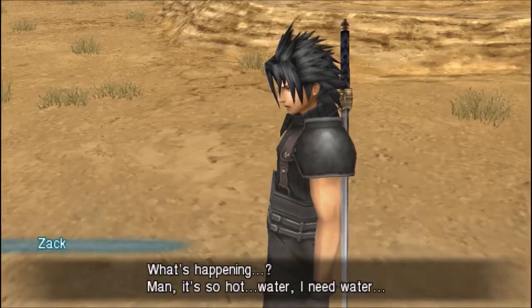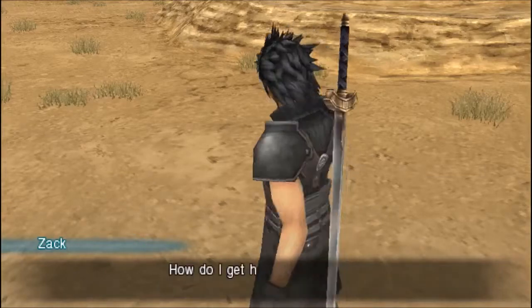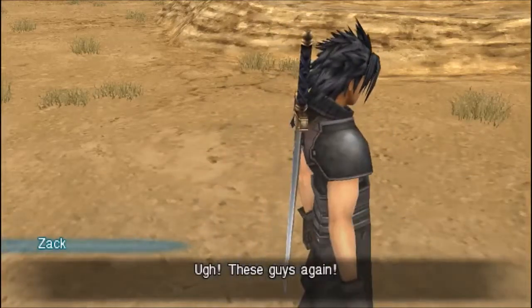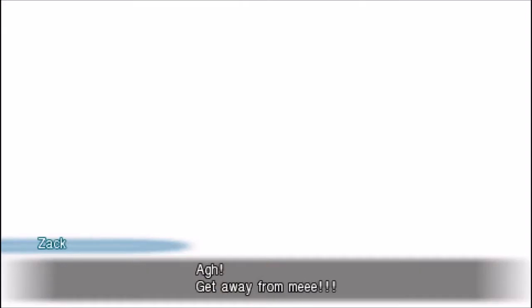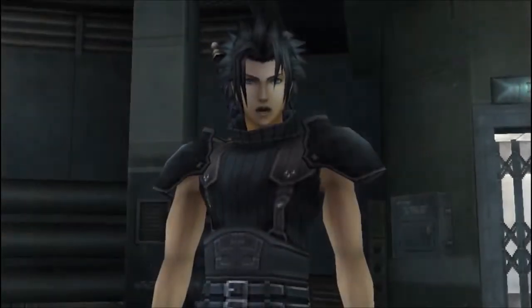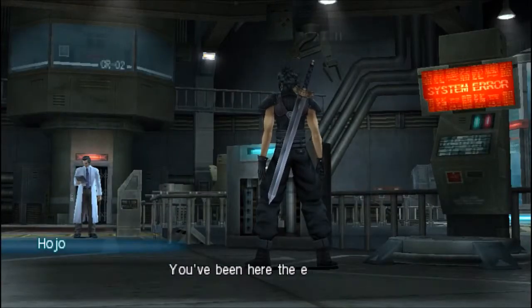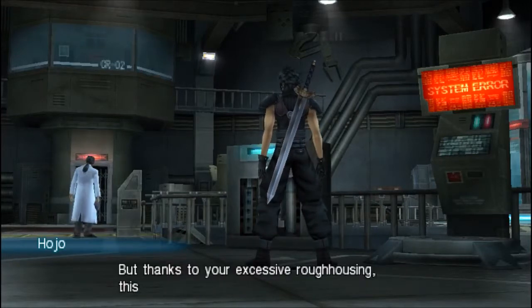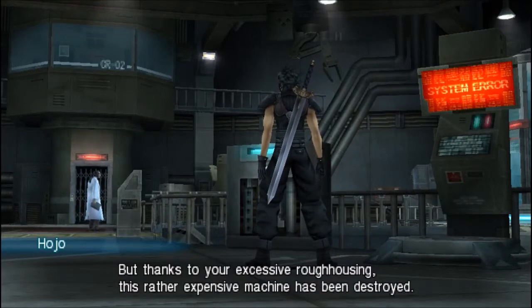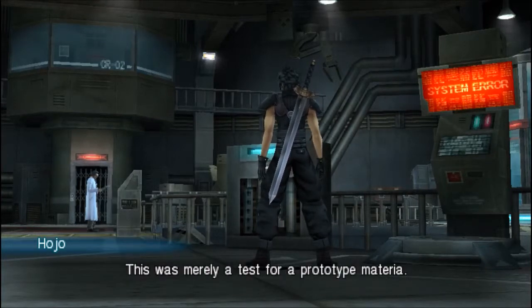After the fight, Zack is saying how hot it is and that he can barely see. Then Hojo appears: 'I see you're awake. I was just outside. By flailing a sword and a machine, I was able to gather some intriguing samples, but thanks to excessive roughhousing, this rather expensive machine has been destroyed. I assumed you were familiar with virtual environments — SOLDIERS use them for training exercises. This was merely a test for a prototype materia.'